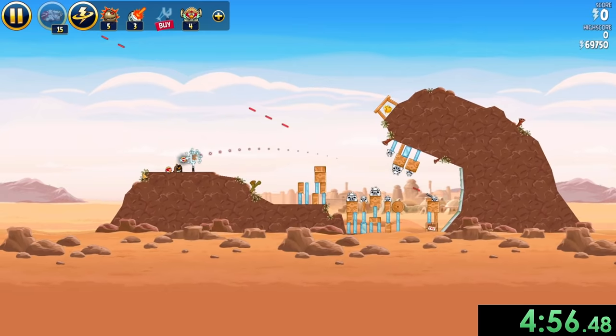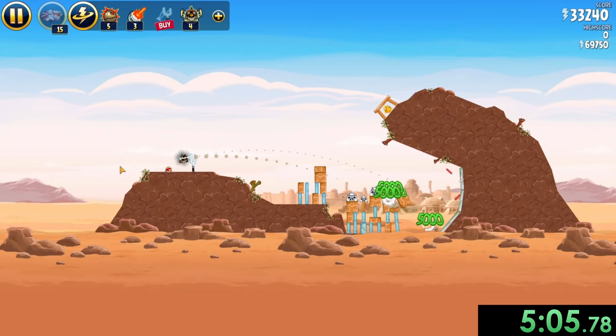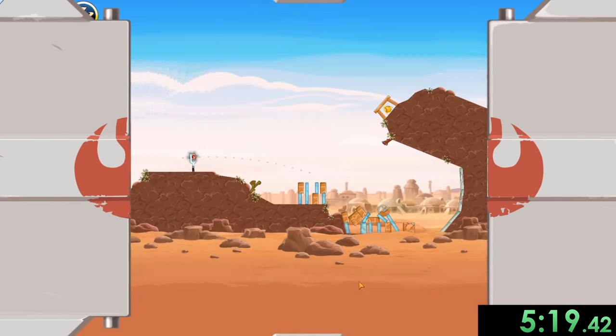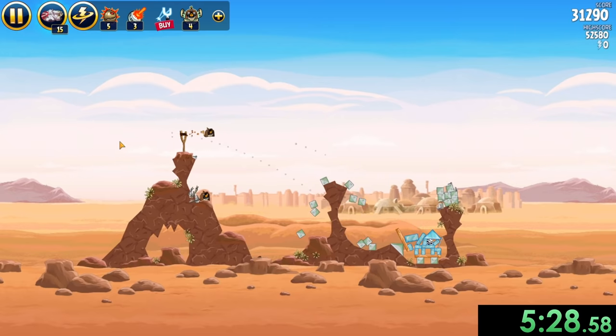Our next one is going to be the first level where we're going to use one of our power-ups. I just used the wrong power-up — I am very dumb. Well, I guess we'll use something else. It's still going to work surprisingly. I meant to use a different one completely, but we ended up using the super slingshot and that might have actually been faster. So I'll take it. We do have power-ups we can use, but obviously we have a limited amount, so we only want to use them in certain situations and make sure not to waste them.